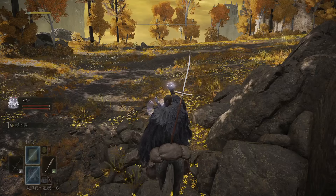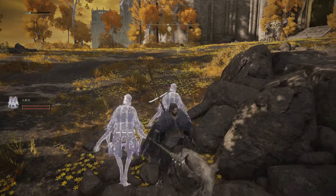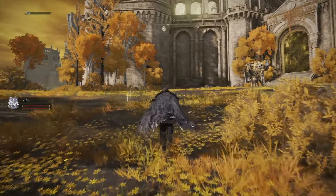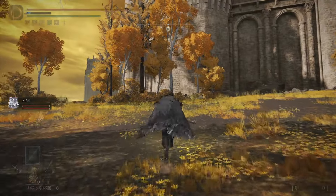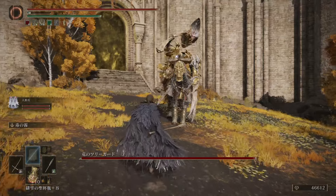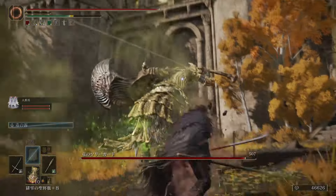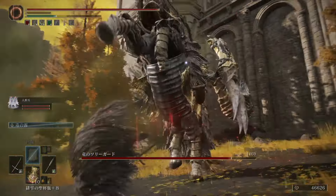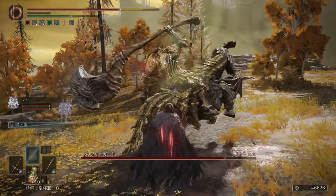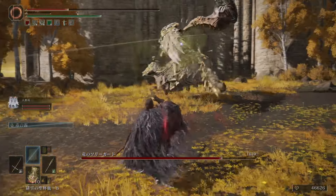First we'll go against the Draconic Tree Sentinel - he's guarding the way into the Leyndell Capital, and I want to show the capital in the next livestream. We'll summon the Marionette Archers, and then I'm dual-wielding. I got the Spike Spear and the Naginata, we'll put the Poison on there with the Ash of War, and then do the double attack and get the buffs from doing the Poison buildup, and also Bleed.